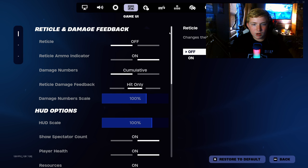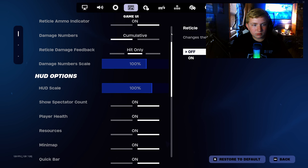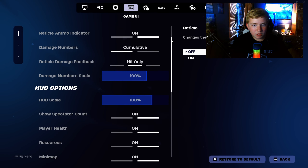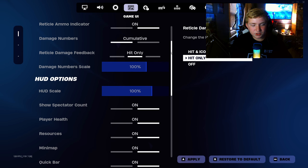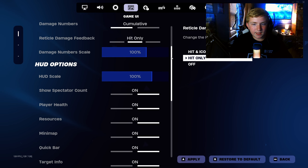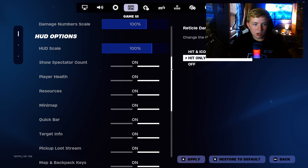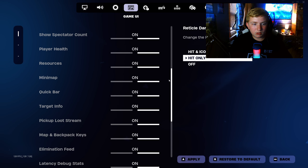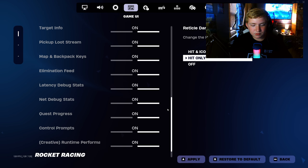Game UI. Reticle is off because I just got a custom crosshair, so I've been using that. Reticle ammo indicator: on. Damage numbers: cumulative — I used to have it on list but turned that off, I just couldn't use it. Reticle damage feedback: hit only. Damage number scale: 100. HUD scale: 100%. Show spectator count: on. Player health: on. Resources: on — everything that you need for the game is on.